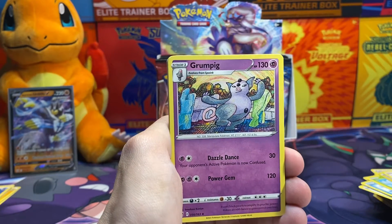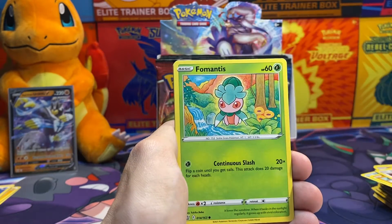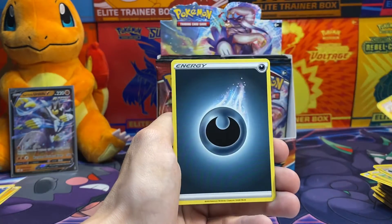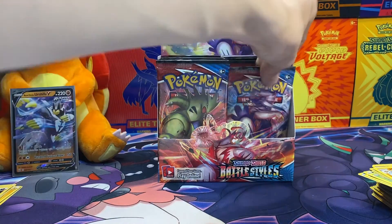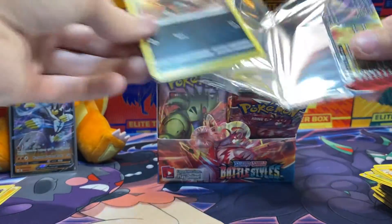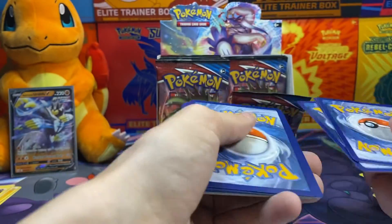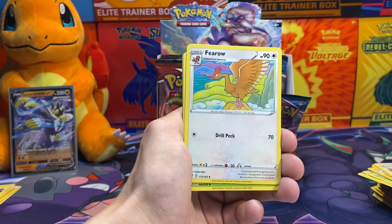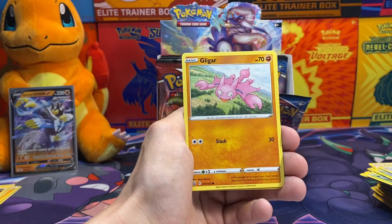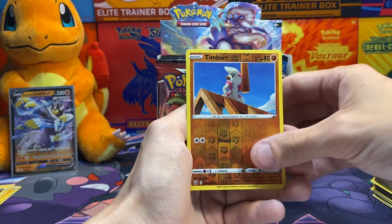We have Fearow, who I think is very underrated. Grumpig, Single Strike Scroll of Scorn, Horsea, Mankey, Mawile, Fomantis, Remoraid, Reverse Holo Bronzong, and Mienshao. They're going to make me work for it. I don't got to open these up - there's some nicer sets than Battle Styles in my opinion that I could be opening. But I got to get that Tyranitar. Granted, I could have probably just bought it for the amount I spent on this booster box, but where's the fun in that?